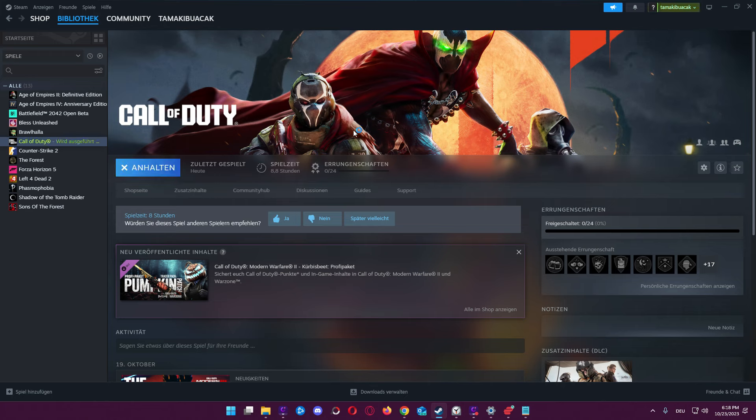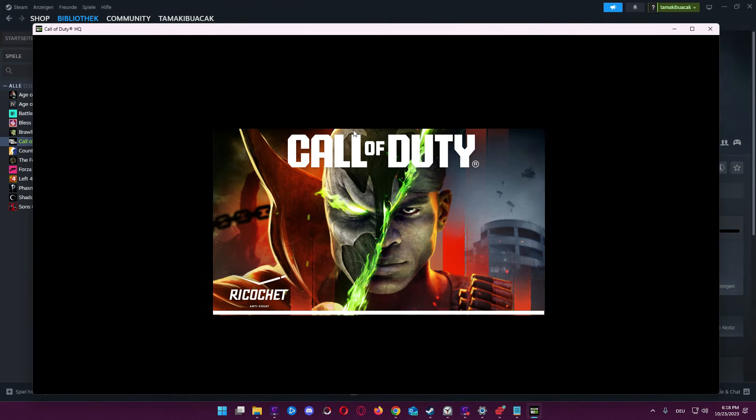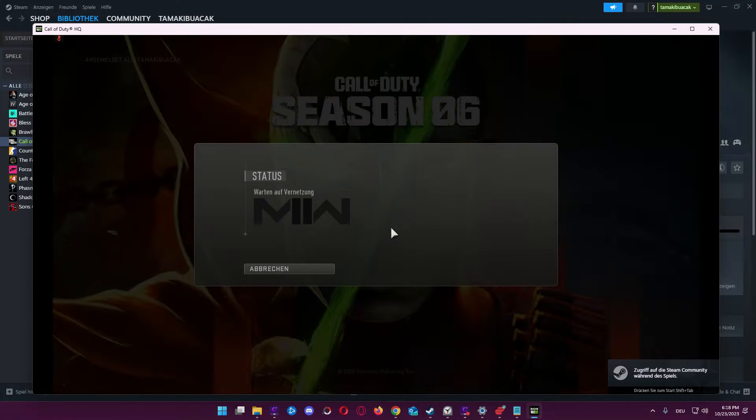I start the game. We wait here. As I said, I will not make any cuts because I want to let you see the full proof that everything works, that everything is still undetected and you must not be worried about the tool. After this process, you get really everything: all items, combos, operators, blueprints, skins, calling cards, emblems and so much more stuff.